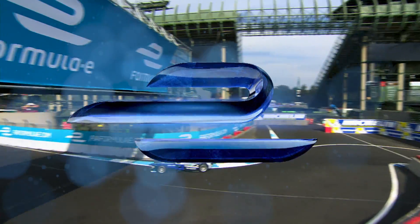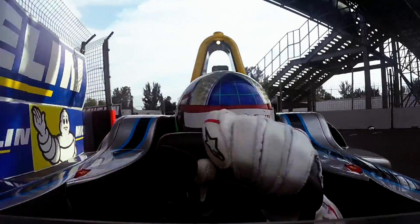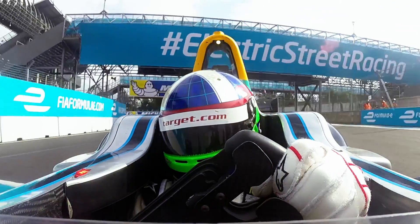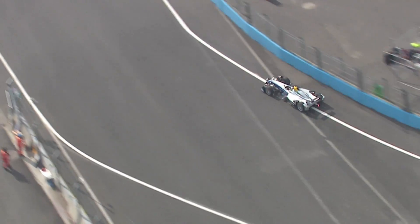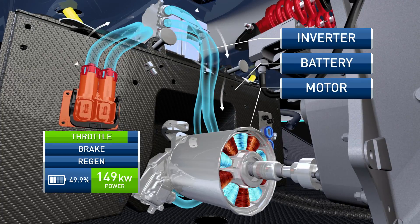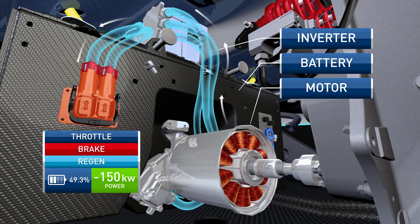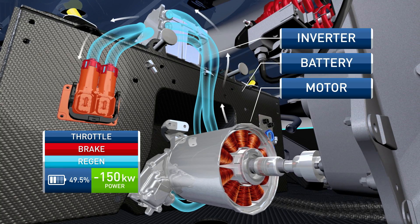Depending on the turn, I'll be braking even after I've turned in, using the brakes to balance the car. Then through the turn, as soon as I can get away with it, hard back to the power, controlling the slide, getting the power into the terminal. Let's have a look inside the car and see where the energy is used. Full power is used flat out, full speed for the longest time, so the energy is drained fast. The brakes get hit hard, some energy is regenerated, but really this method is fast but not efficient.